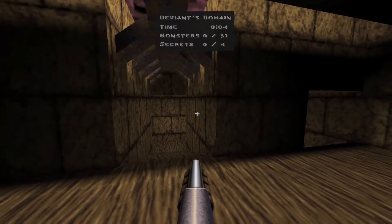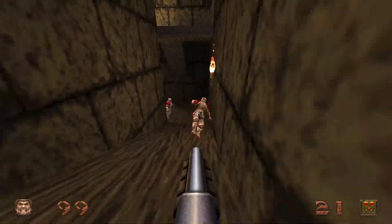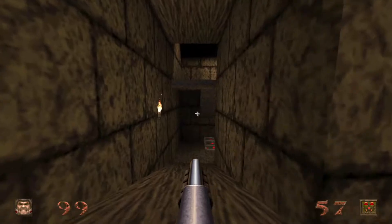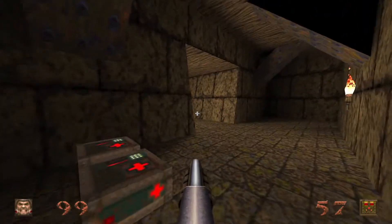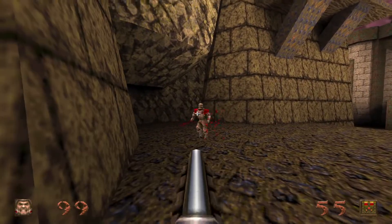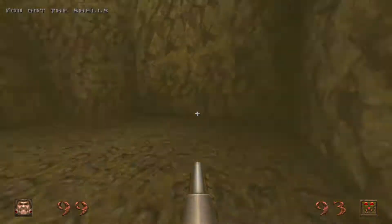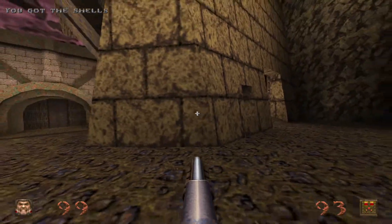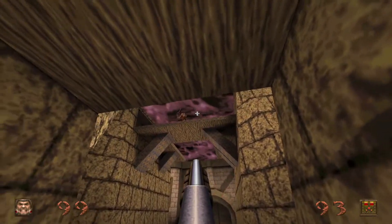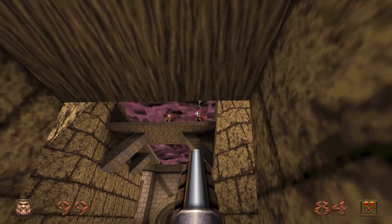And Deviant's Domain — here we are: 51 kills and 4 secrets. One thing I will say about this expansion — it is more difficult as a whole. There are definitely some spots, even in the early maps, where you can be caught sleeping and potentially die. You're already going to see some fairly high-level enemies such as Hell Knights. Also, in this expansion, instead of having new weapons, you have ammo types, and you have enemies that can be wielding these new ammo types.